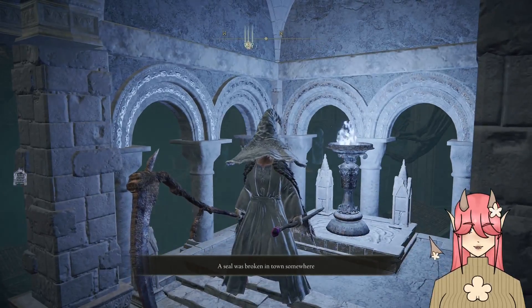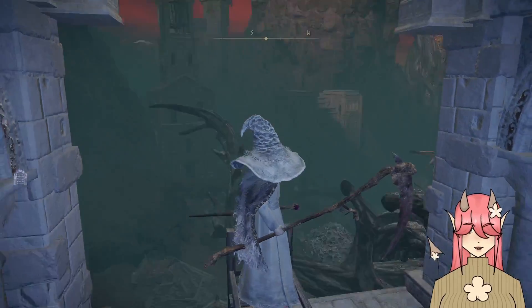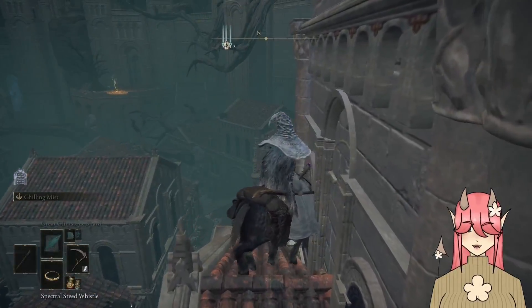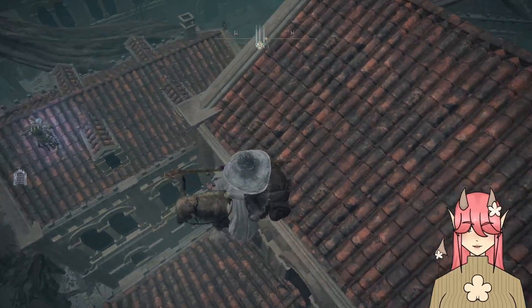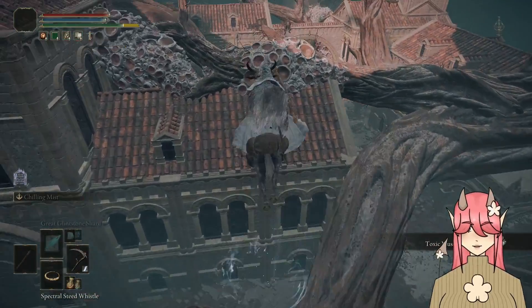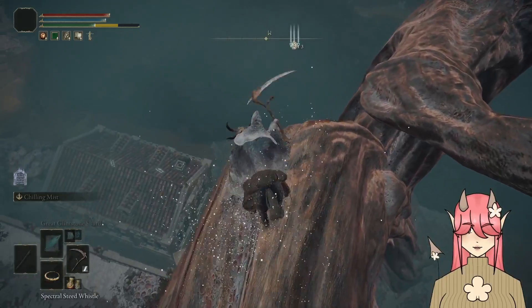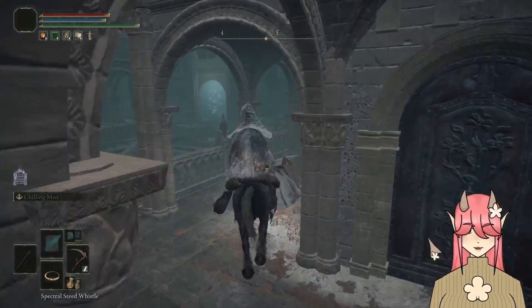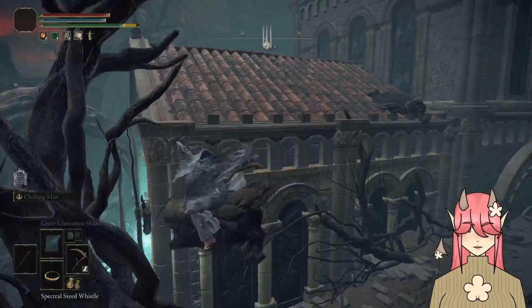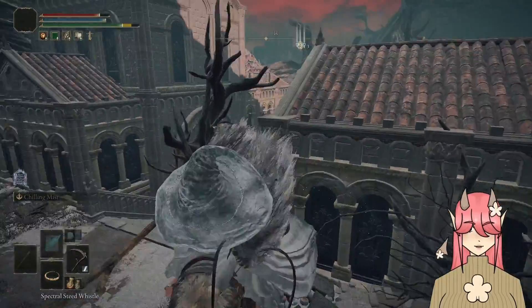A seal on a tower has been broken somewhere. And then there's one on that tower. The seal I wanted to break was that seal. How was I supposed to know I was just supposed to climb all over the buildings? I do that in real life and people go, 'Why are you on the buildings?' How was I supposed to know I was supposed to do seal breaking by going to torches on top of towers in the city?